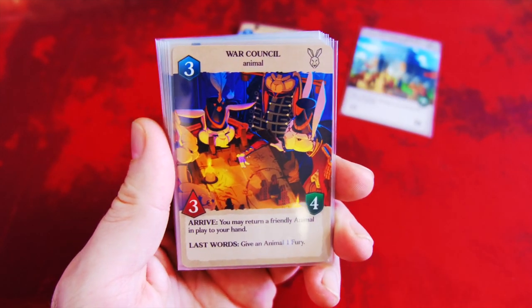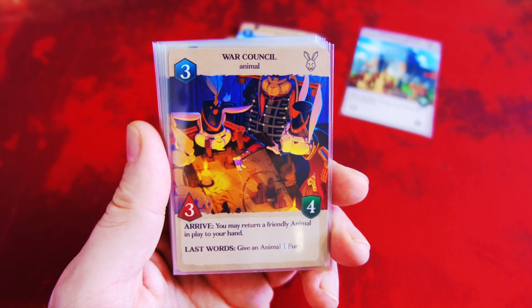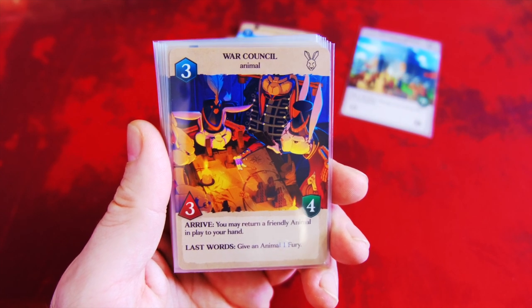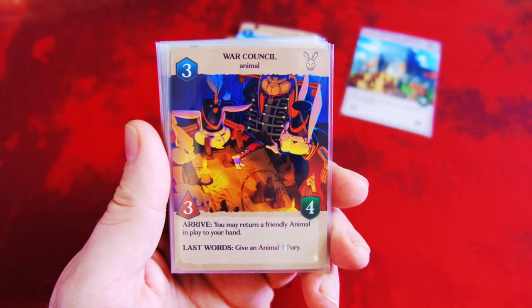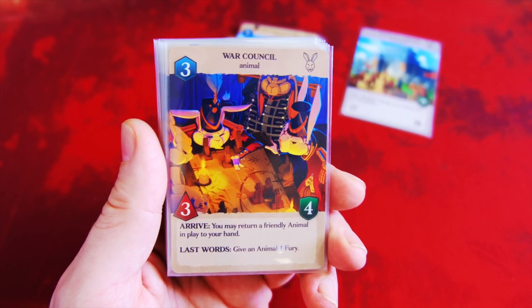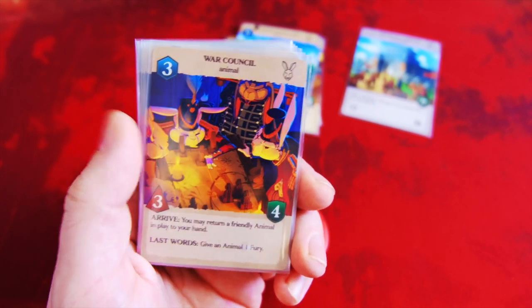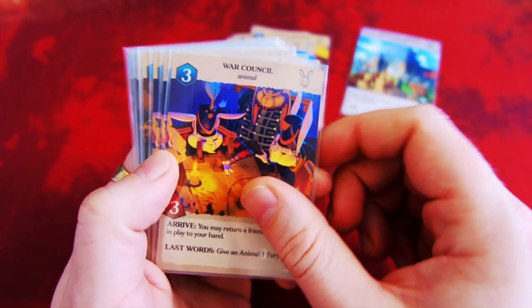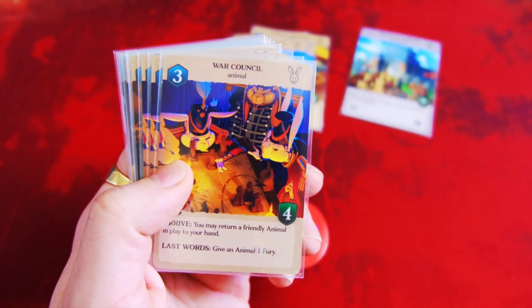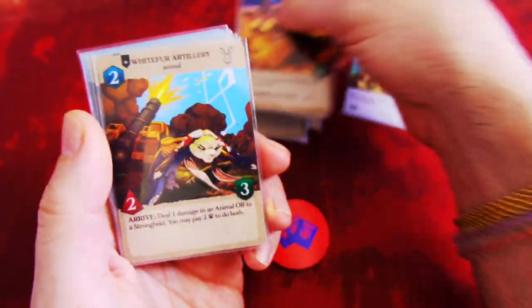Next up we have the War Council. It costs 3 to play with a 3 attack and 4 defense. It has an Arrive ability: you may return a friendly animal in play to your hand, with the last words of give an animal 1 fury. That is amazing — something that has an Arrive trigger, you can basically trigger that again. I think in some of the other factions that ability would be absolutely amazing to have in play. Pretty sweet, I really like that.